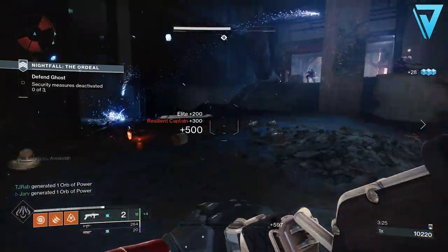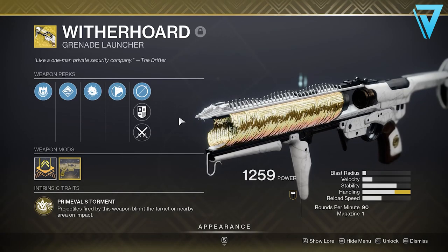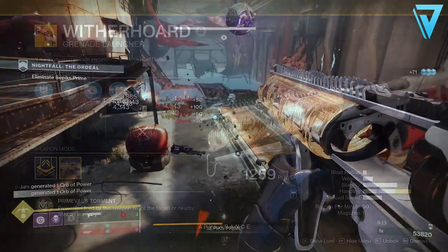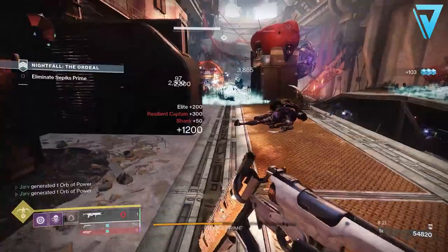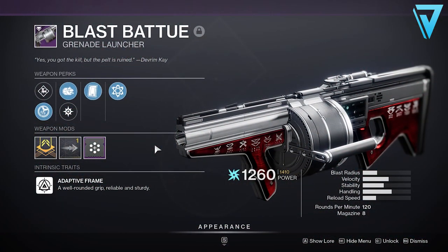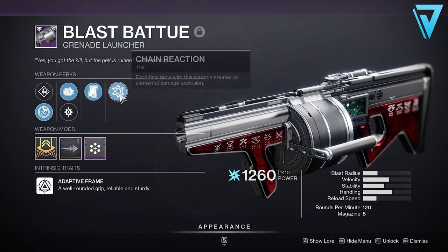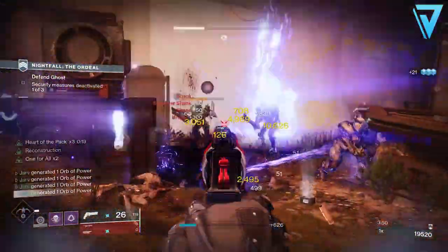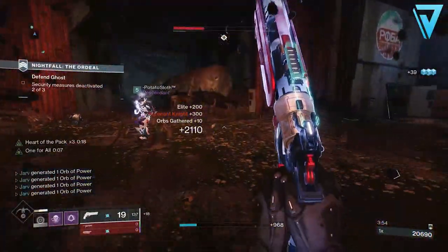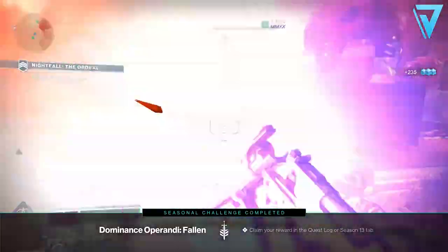Whilst Anarchy is a fantastic grenade launcher, it's not the most viable option here. The most efficient option we found was Witherhorde. Witherhorde is a fantastic choice as it uses energy ammo, sits in the kinetic slot, and is fantastic for add clear — simply place a grenade at doorways and corridors, keep refreshing it, and adds will run through your Taken wells and never come out the other side. A fantastic partner to Witherhorde is the Blast Batuu, a legendary power grenade launcher introduced last season with Season of the Hunt. It can be obtained through the Wrathborn Hunts loot pool. Much like Salvager's Salvo, Blast Batuu can also roll with Chain Reaction, and if you have one with Clown Cartridge too, you can have up to 12 grenades in your magazine — fantastic for clearing large groups of adds.